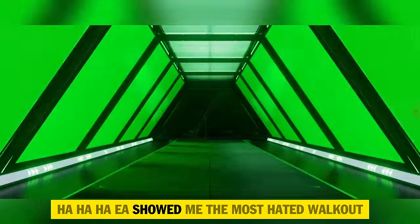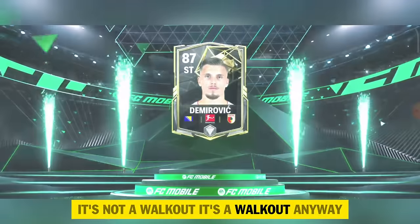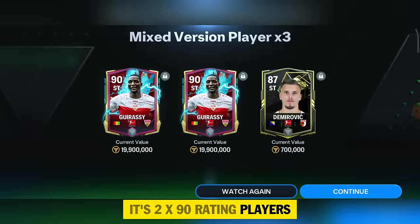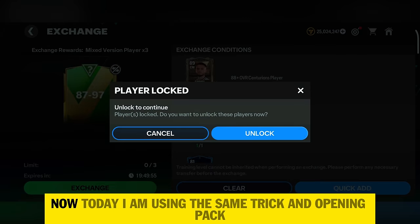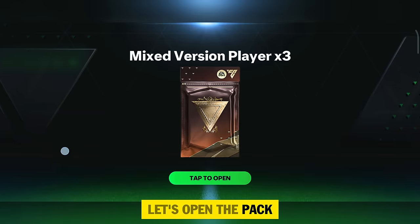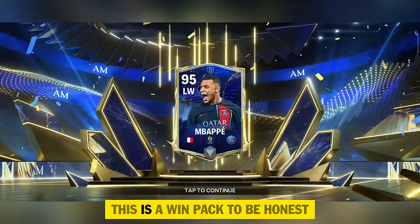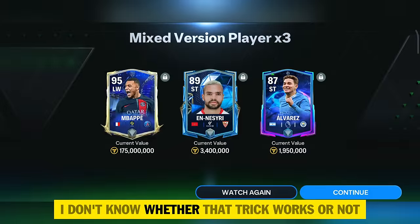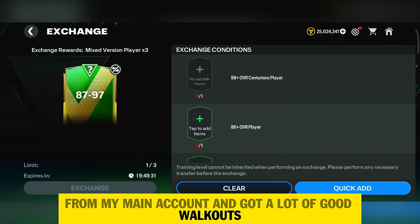EA showed me the most hated walkout — it's 2x 90 rating players. Going for another try. That was yesterday night's pack opening. Today I'm using the same trick again. Opening the pack — it's a French walkout, a left wing from Paris: 95 rating Mbappe! This is a win pack. I shared this trick a month ago from my main account and got a lot of good walkouts.